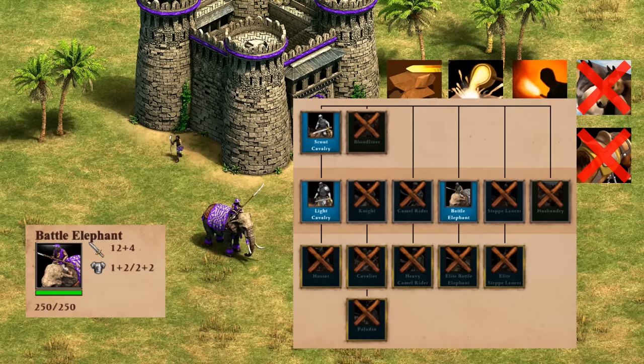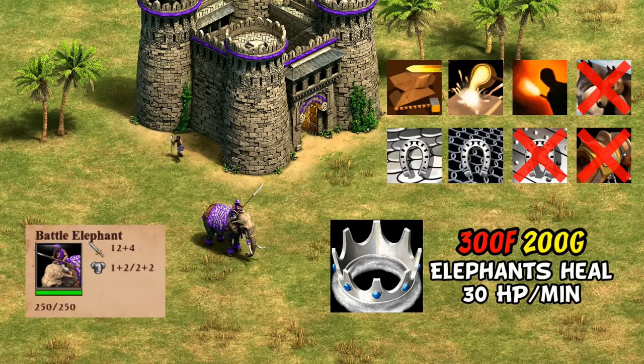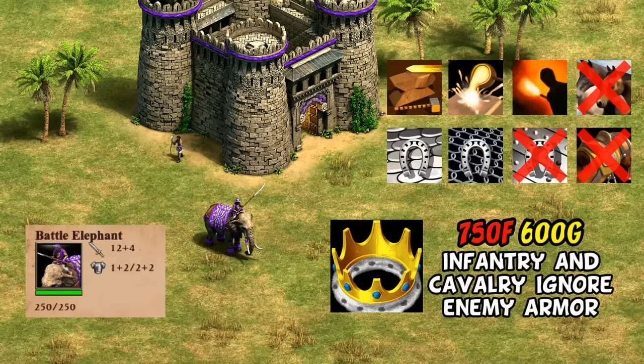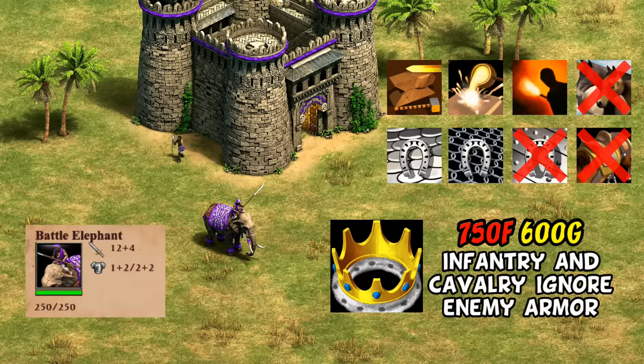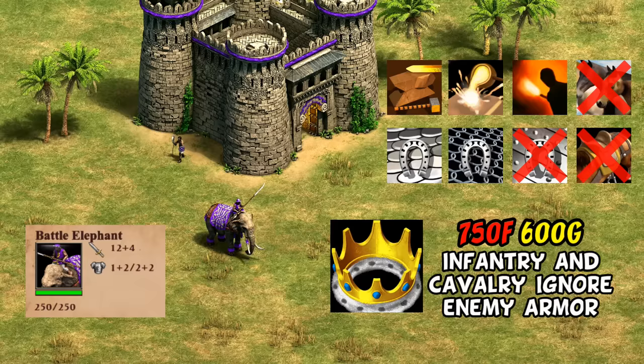The Dravidians have probably the worst battle elephant civ identity, as part of having a terrible stable in general. They have no husbandry, bloodlines, plate barding armor, or even the elite battle elephant, missing out on 50 HP and some attack right there. On the flip side, their unique tech Medical Corps lets them heal for 300 food and 200 gold, though it's only 30 HP per minute, meaning it can take up to 8 minutes to fully heal. They also have Wootz Steel, letting their infantry and cavalry ignore armor, but at a steep cost of 750 food and 600 gold — pretty clearly the worst of the bunch.